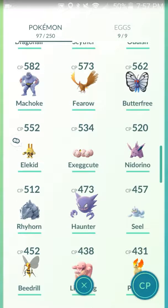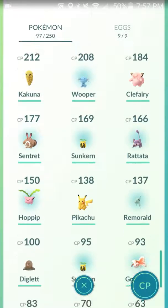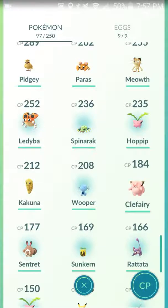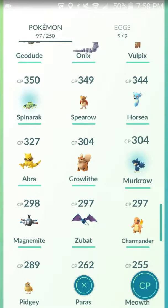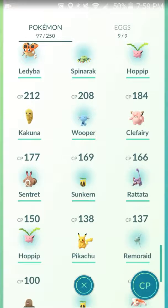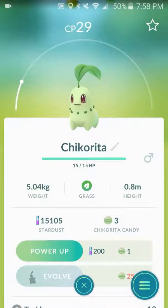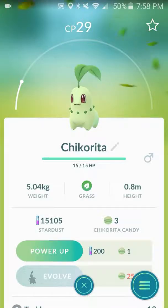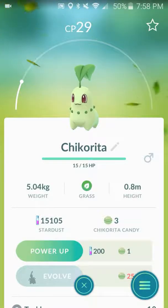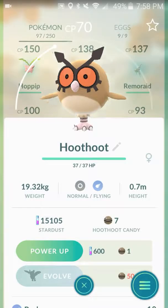I think I've shown you Seel. That looks like all the ones I got previously. I got this Clefairy — I'm pretty sure I showed that; it evolves into Clefable. Now let's start from the bottom and show all the new Pokemon from this gen. I got this Chikorita about an hour ago — she's the grass starter. Gender is now in the game! Chikorita is the grass starter for Johto League, evolves into Bayleef and then Meganium.